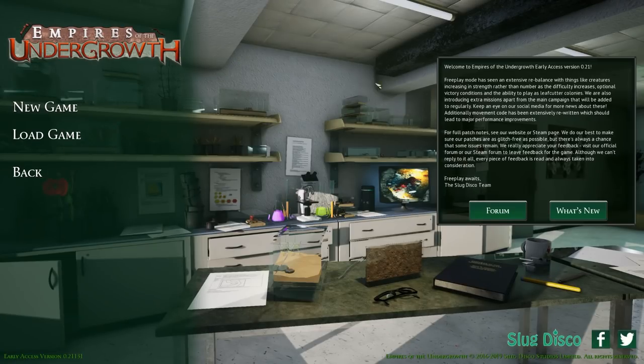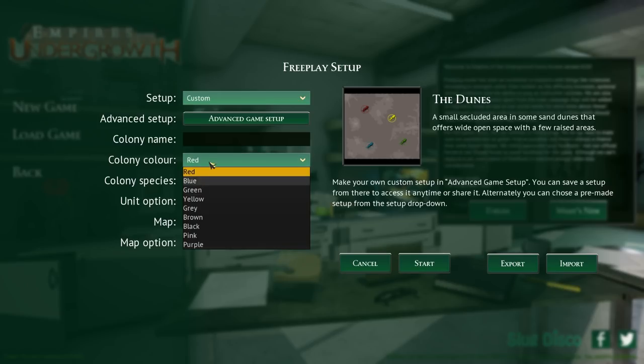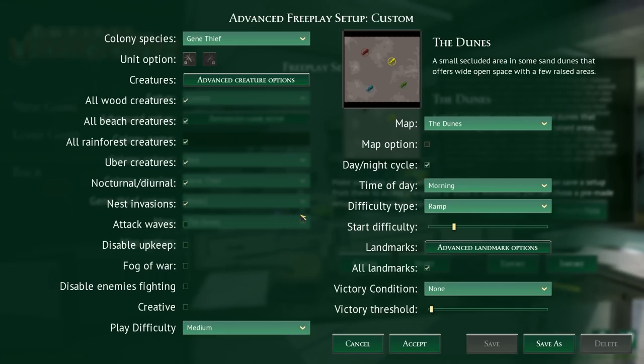Today we're going to have a go at hitting New, and doing a free play map which should have the Leafcutter Colony species. So I don't know if Gene Thief allows you to have the Leafcutters. Maybe we'll give that a go and see what happens. We're going to hit Advanced, so we're going to do Gene Thief.